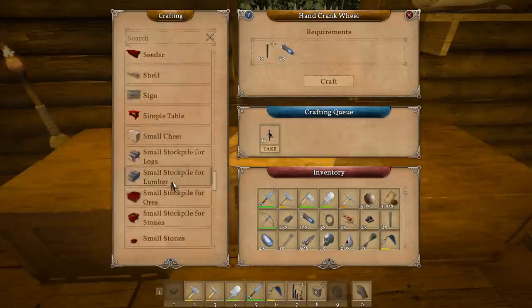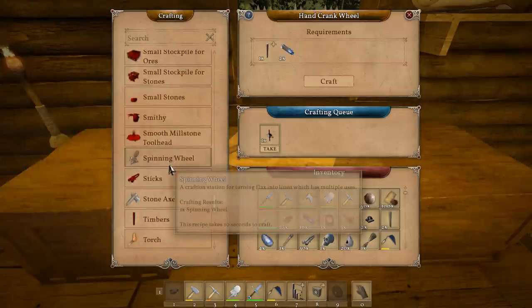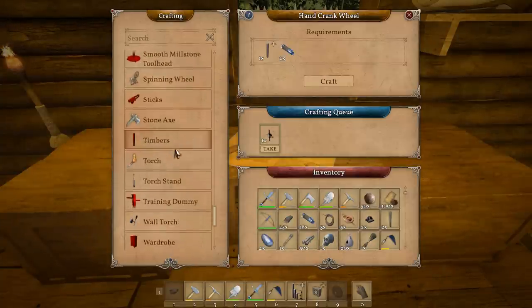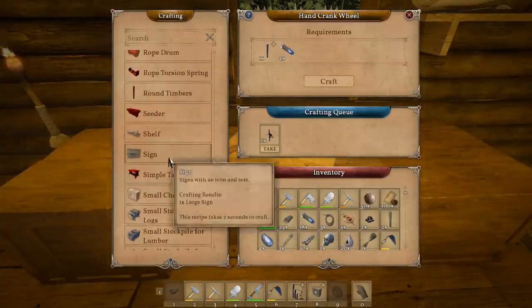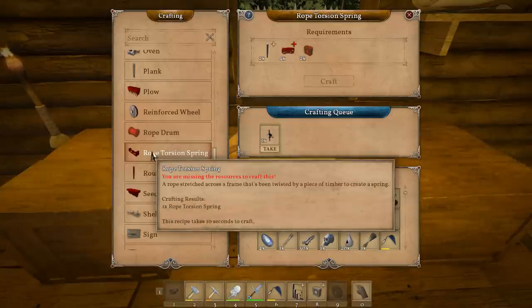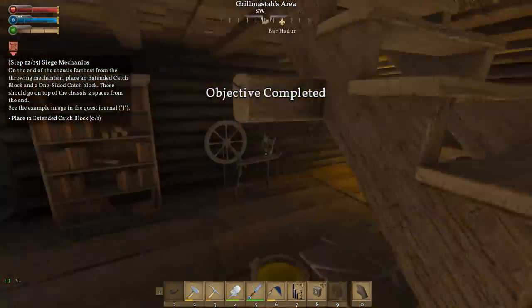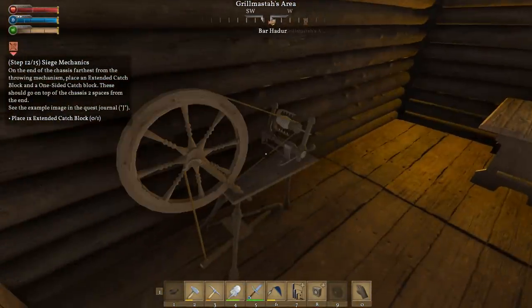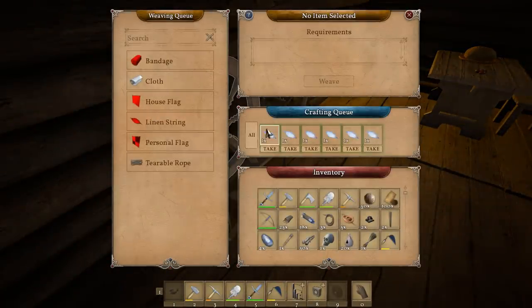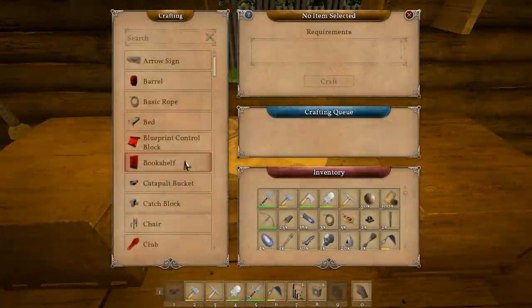Where's the rope? I just realized that may have actually been all of my ropes. Because the rope tension thing took ropes too. Well whatever, I made up some more stuff to make more ropes. I hope. Yeah, I made more. I'm going to tell it to make some ropes and then walk away because the ropes take a second to make.